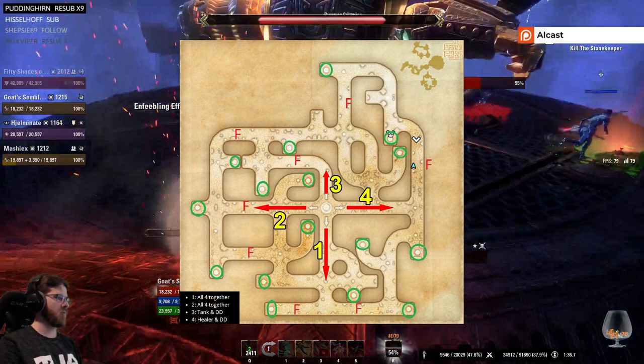When we look at this map, basically what you see is there are four routes: one, two, three, four. Number one and number two you want to go with the full group — so all four people together — because you have to go to the shock conveyor, then go back to the middle, go to the second shock conveyor, and go back to the middle.